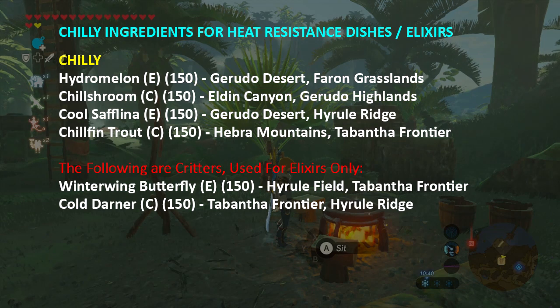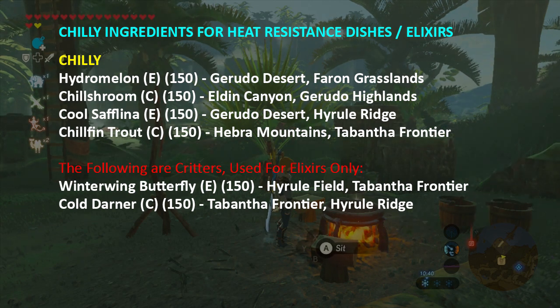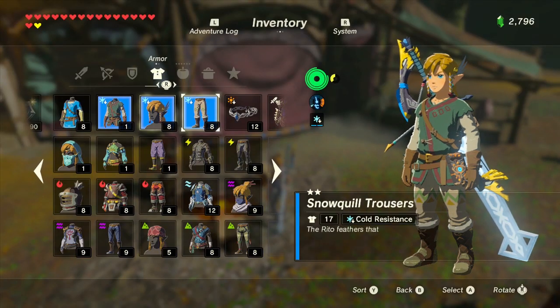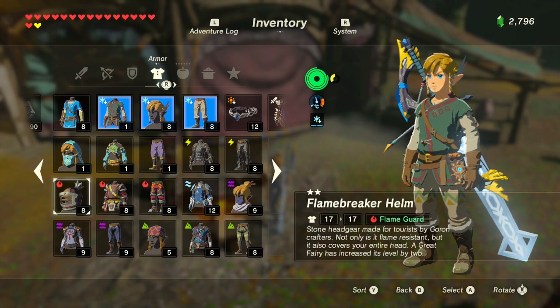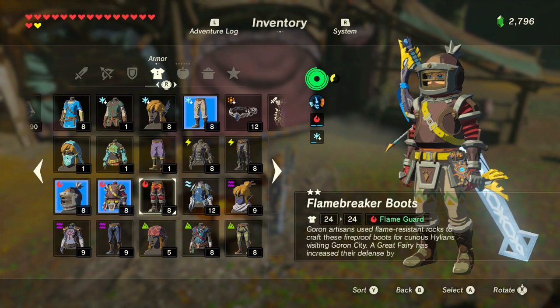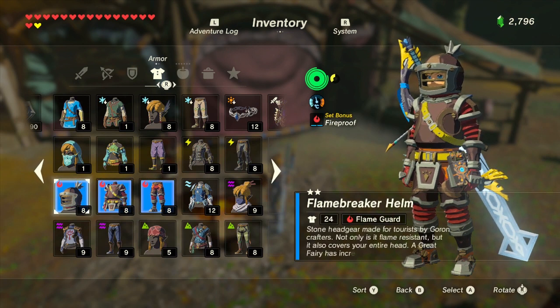Exactly the same goes for extremely hot environments, and you can make heat resistance dishes using any food under the chilly category — that's chilly as in cold — such as Hydra Melons, Chillshrooms, Culsiflenas, Chilfin Trout, Winterwing Butterflies, and Cold Darnas. It's worth noting there are no grade A or B food items that offer cold or heat resistance. This is because there is apparel available to Link in the game already offering good resistance to these elements when worn, and combined with the low to mid-level resistance foods available, Link will be safe in any of these harsh environments.